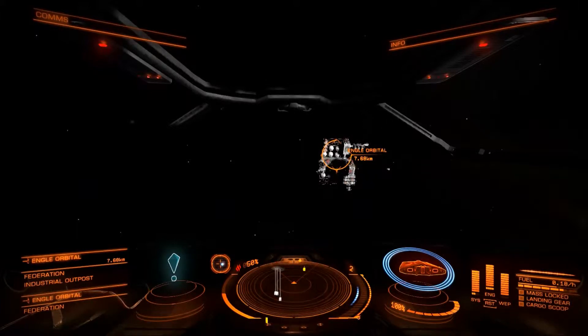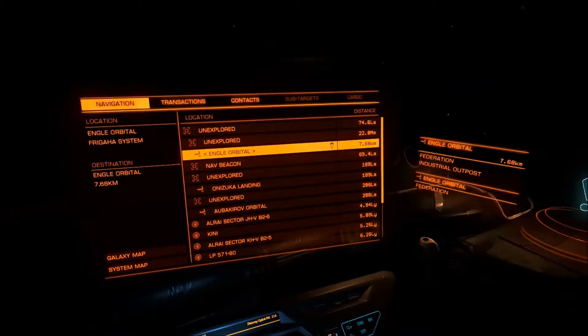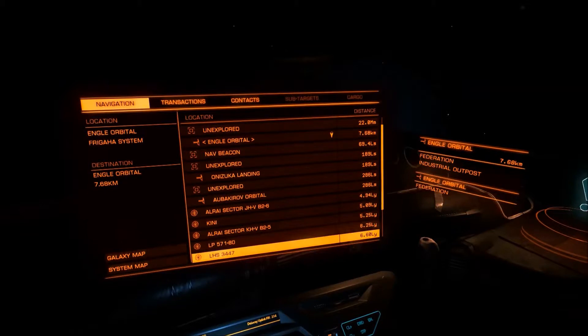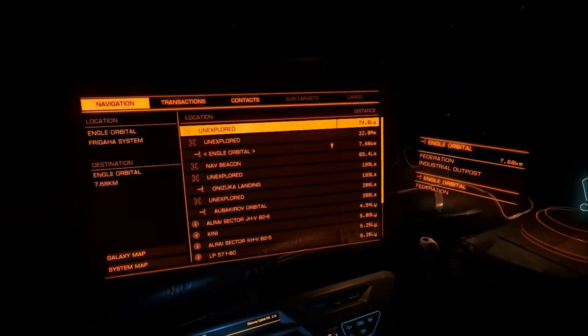So let's get started. At the moment we are in the Fregaha system at Engel Orbital. So what we're going to do is first off we'll just do a system to system jump — the system to system jumps are dead easy. If you aren't already familiar with your navigation console, get very familiar with it. It gives you a lot of very useful information and it's probably the console you use the most outside your normal flight stuff.